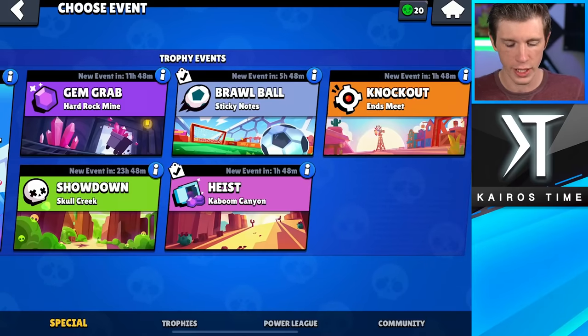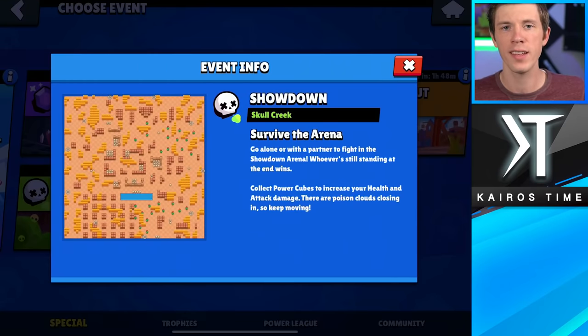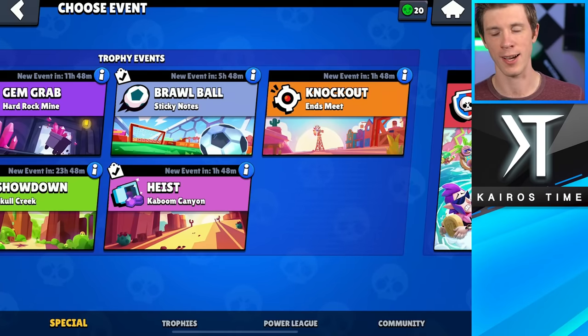We could go the easy route with Solo Showdown and just hide in a bush, wait until we're fourth or better, then come out of the bush, and that would be easy. I almost feel like that's cheating, so I'd rather save Showdown as a last resort. I feel like Griff's a little bit better for Knockout than Heist, so we're going to try Knockout.